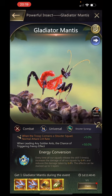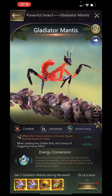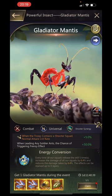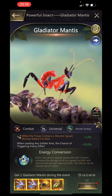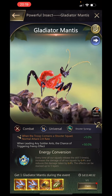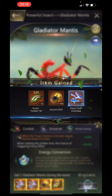If you get one Gladiator Mantis during the event, you're going to get 10 star interverse 500% shells and 15,000 exotic fodder. We'll claim that now. Beautiful.